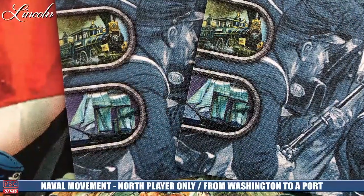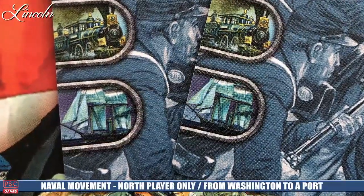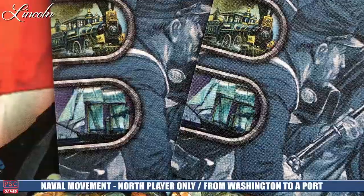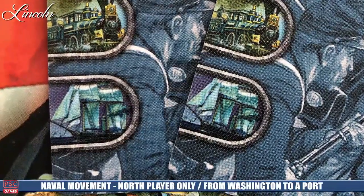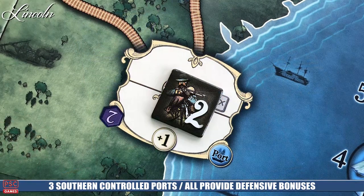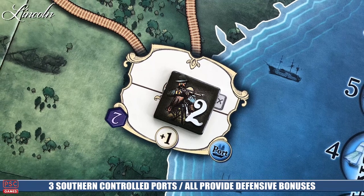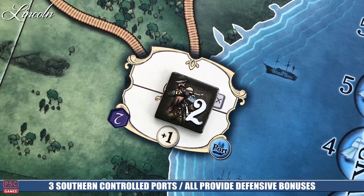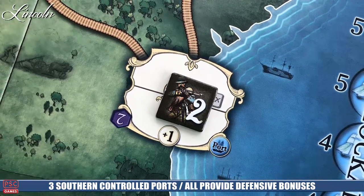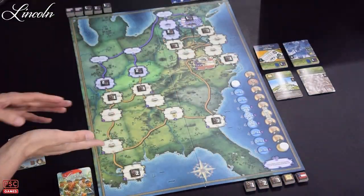The ship icon allows ship movement for the Northern states only. The North has the possibility of moving anything out of Washington — and Washington only — to any of the three port states to invade by sea. This gives the Northern player that opportunity to kind of sneak in behind enemy lines and get into places like Vicksburg.